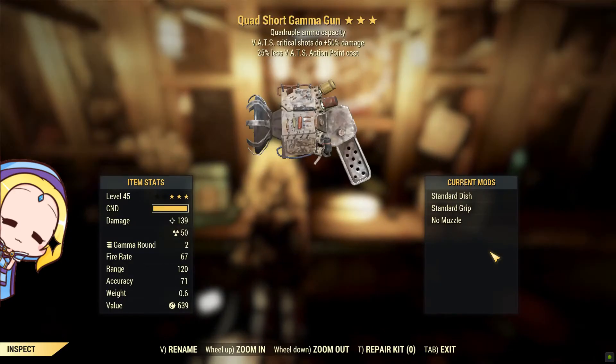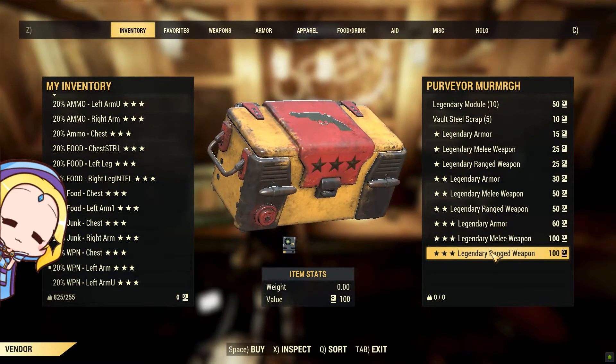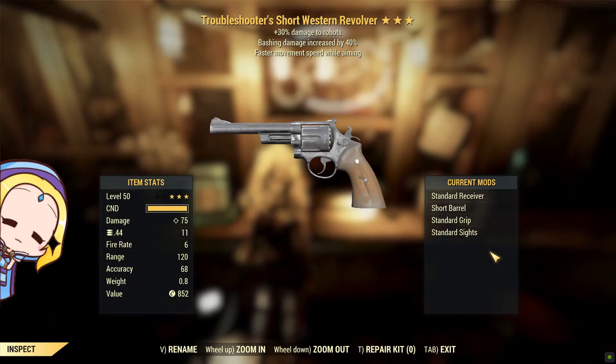Quad weapons are my favorite. You can create a lot of havoc and server lag with a modified quad Gamma Gun. Use a larger dish in order to create more area of effect damage. Shooting this weapon in VATS is still bugged, as it hits for only less than 5 damage.